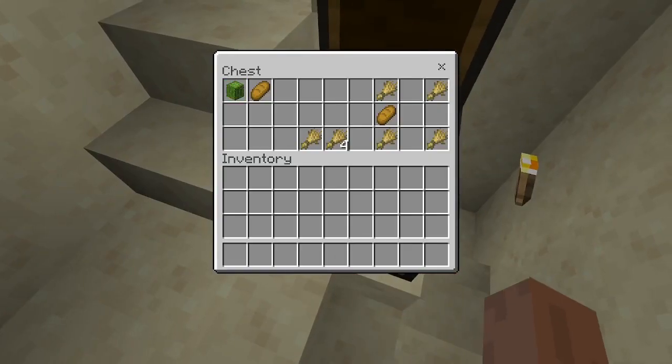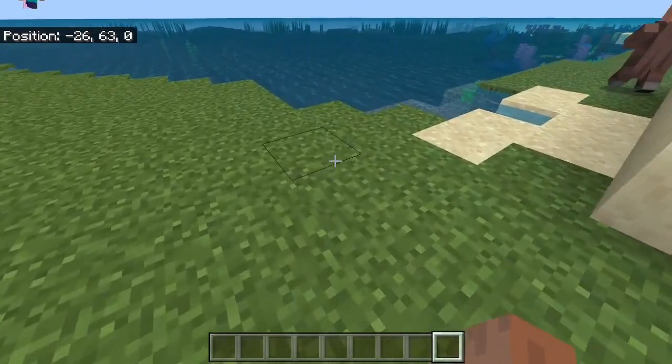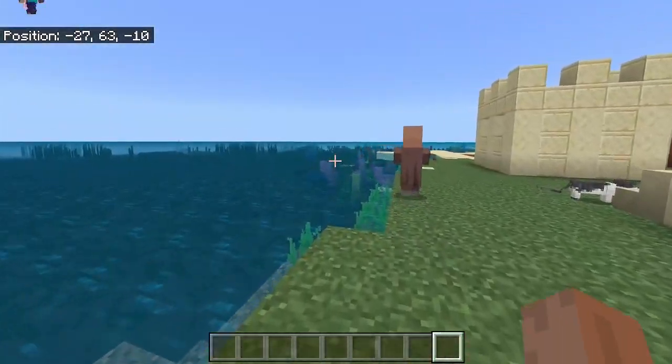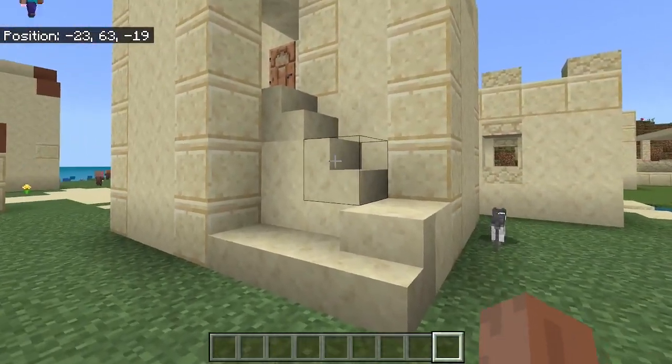The only thing you're really gonna be able to find in here is a bunch of cactus, some bread, and wheat around the place. Meaning, even though you have this amazing start to a Minecraft world, you really are pretty stuck when it comes to progressing any further.